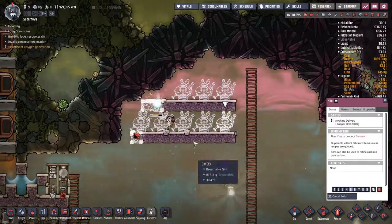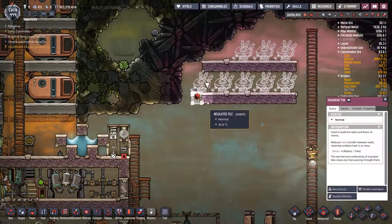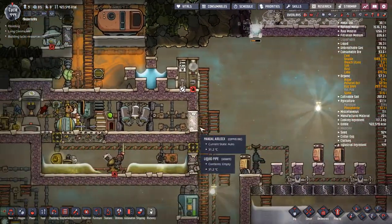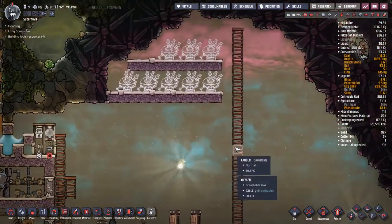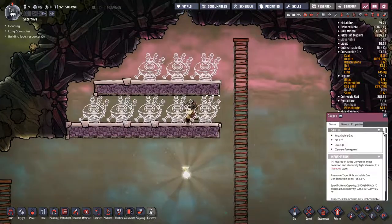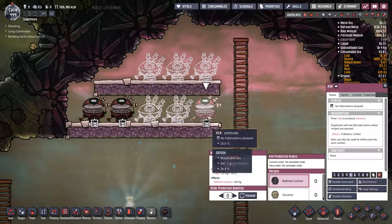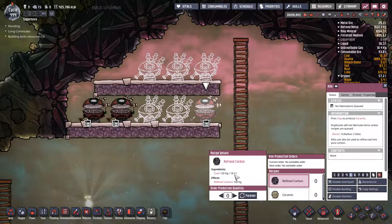We don't have the actual stuff yet, we just have the ground. I wonder if I should add automated arms to avoid running up here. Let me get one of these made so I can look at its recipes. This needs power, but they can just run in there - it's not a big deal. There we go - refined carbon also. That's what I thought - it needs coal, and we're burning through our coal right now to keep the base powered.